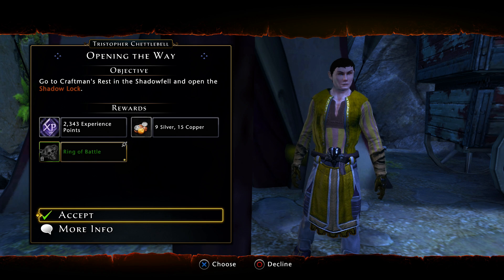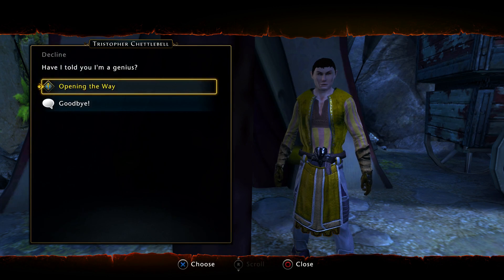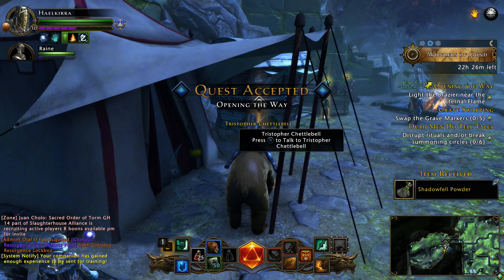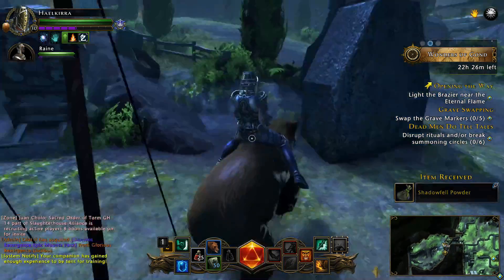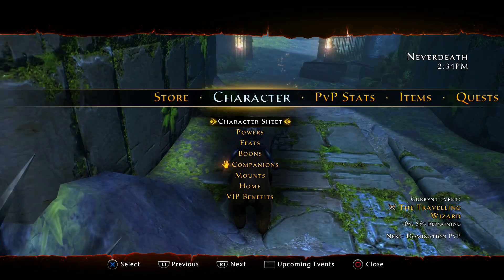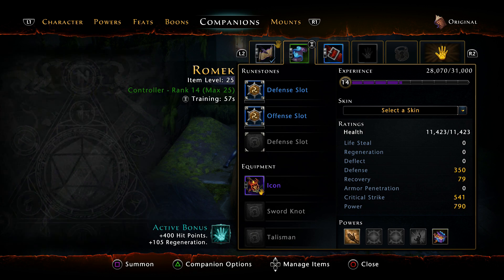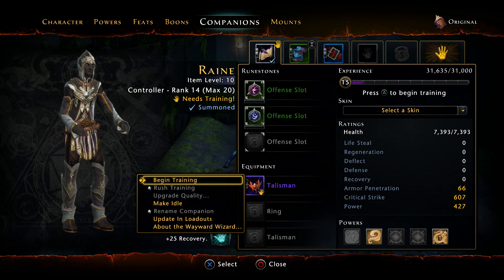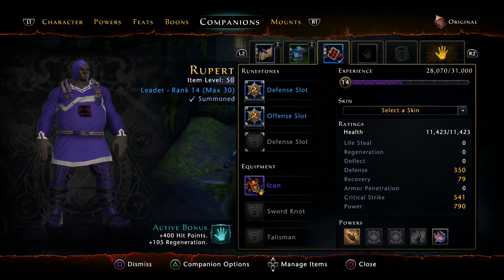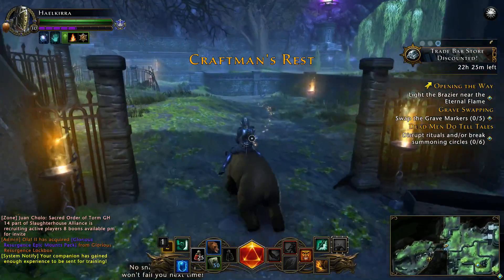From this I get a ring that I'm not yet high enough level to use - level 31 - but I'm getting there, so I'll take it anyway. Oh, somebody can go for training - do I have any free companions right now? I do. So I can send Rain. I can take Rupert. Come on Rupert, let's go to the Shadowfell, which is exactly as it sounds - it's a world of shadows.